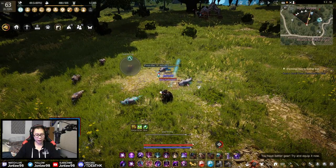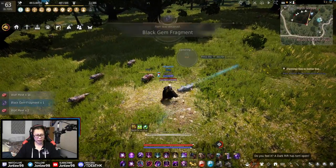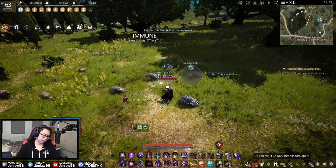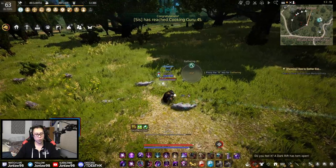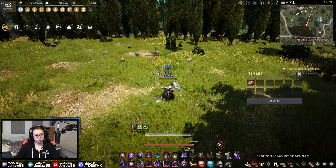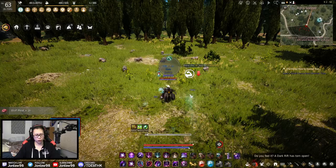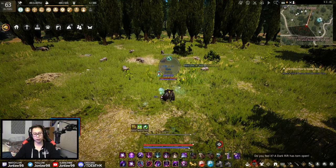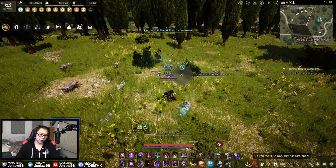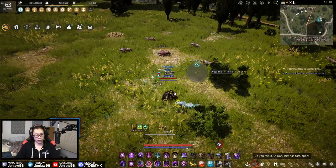You can get triple or double procs which would speed up power leveling alchemy. It's not that the materials are hard to get — it's more that alchemy is just so slow. That's why alchemy is a challenge to level up.